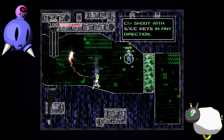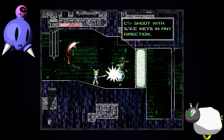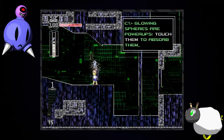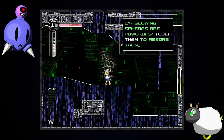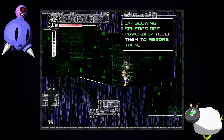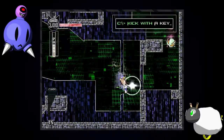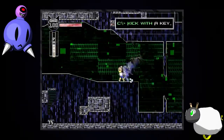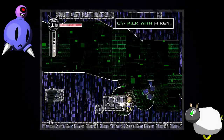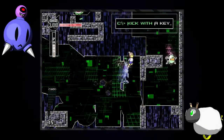We have double jumping and we have little enemies to shoot with our default weapon. And when you hit enemies they might drop their own weapon which you can pick up and use for yourself. As you can see this one is called Force — it's a tiny bit stronger than what we had before. We have the ability to kick, and that's awesome because you can kick walls. And so you can play around with the scenery too.